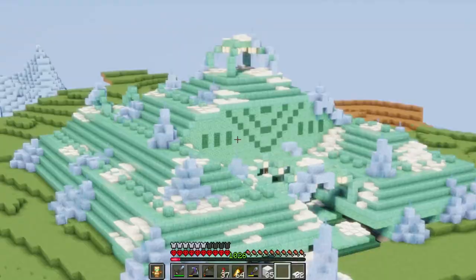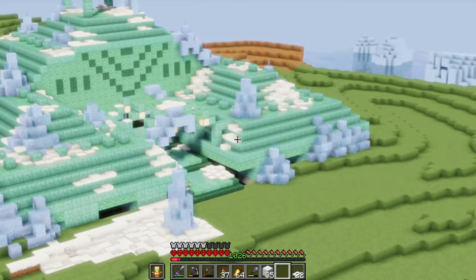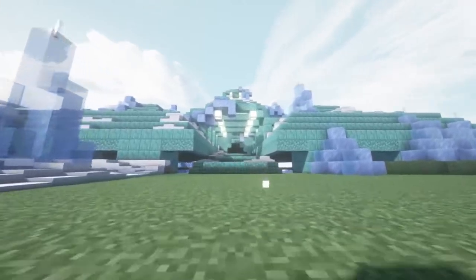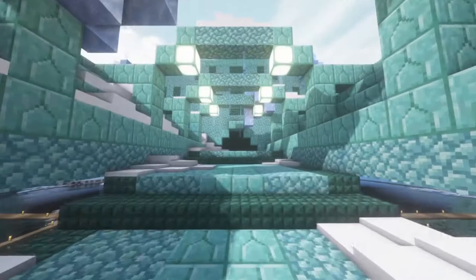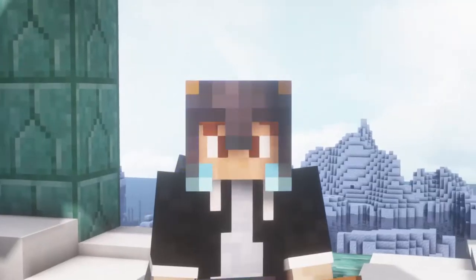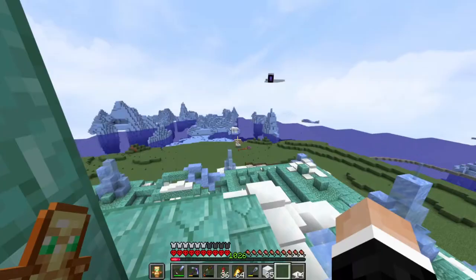The problem with Sildur's shaders is it doesn't look much like a cold area — it's too vibrant. Let me try turning on BSL. Oh yeah, this has a much colder feel to it. This is cool. I need to fix up those sides still, but I think this looks nice. Shaders are so cool — look at this. This is so amazing looking. I can't believe how well this is turning out. Alright, enough messing around with shaders.